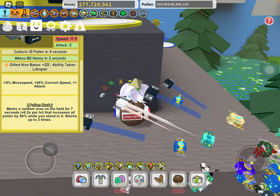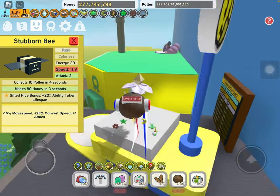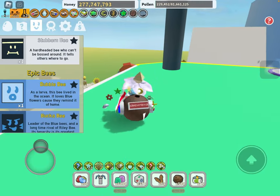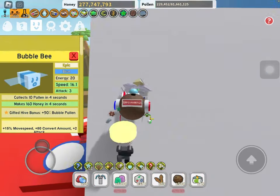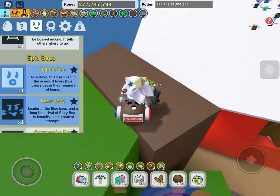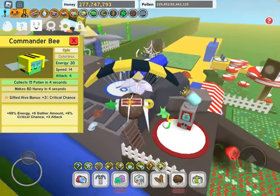The Stubborn Bee is very situational — I think this is really only going to shine if you have a blue hive for the gifted hive bonus, but aside from that I'd save this one maybe around a 4. Same here for the Bucko and Bubble Bee — these two are pretty amazing for the gifted hive and for blue hives in general, and they're pretty useful for early and mid game as well. I'd say these two are around an 8 and a 9.